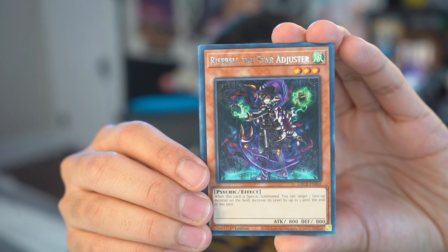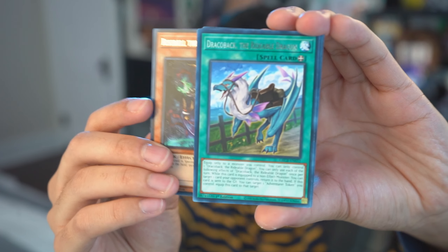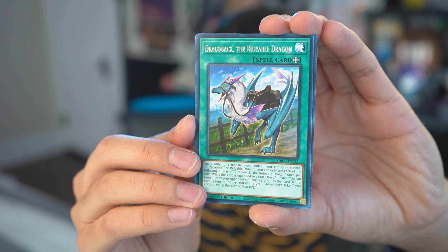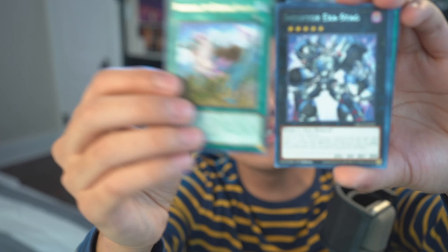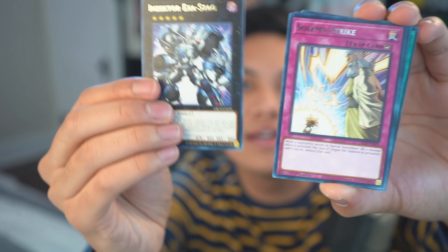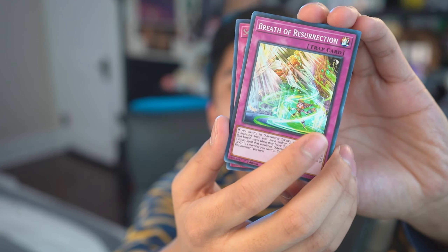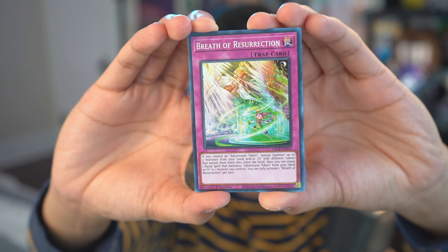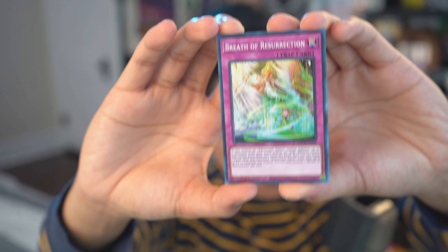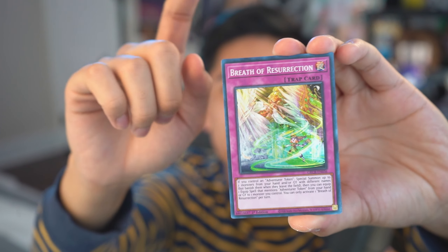What is that? Ryse Bell the Star Adjuster. And then we've got Draco Back the Rideable Dragon — the shiny text is really hard to read. And then Inzector Exostag. And then Solemn Strike. And then this is my Super Rare Breath of Resurrection. Is it Super Rare? Is it Collector's Rare? No, it's not a Collector's Rare. It's not an Ultra Rare because the text would be gold. Man, I really need Vince here.